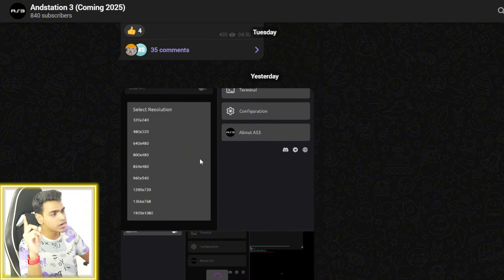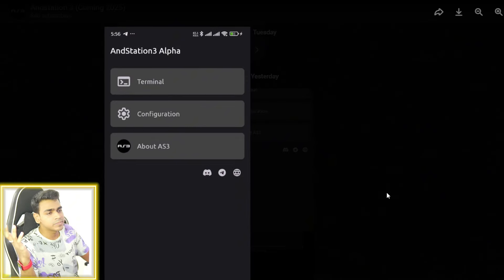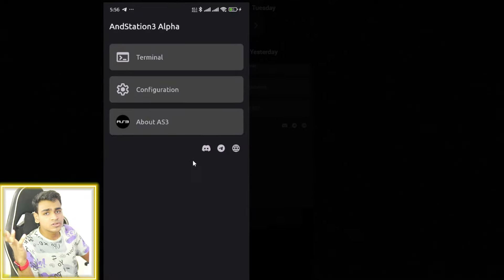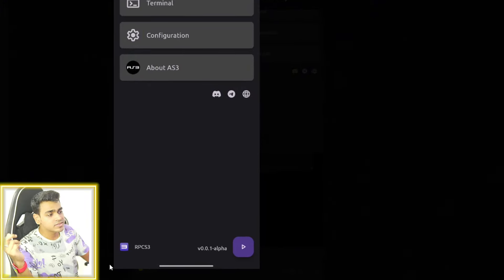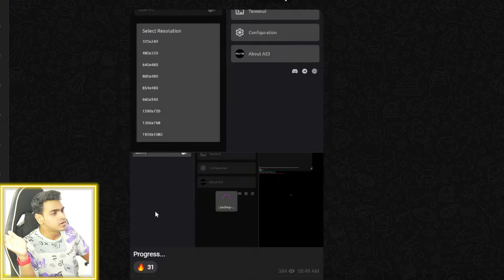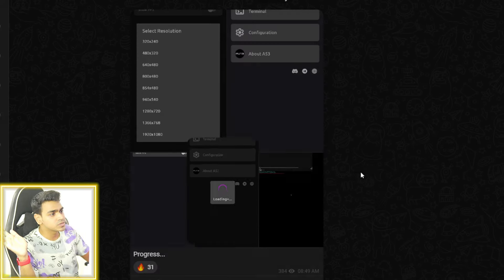The developer has also started working on the application. In our Blackhawk PS3 emulator update video we saw that the developer was working on the UI of Andstation PS3 emulator. The UI improvements are very easy to understand — we got the socials of the developer. Scrolling down you will also see the RPCS3 branding along with the play button and the alpha build which the developer is currently testing out. It is a long way to go until it has been publicly released for testing.